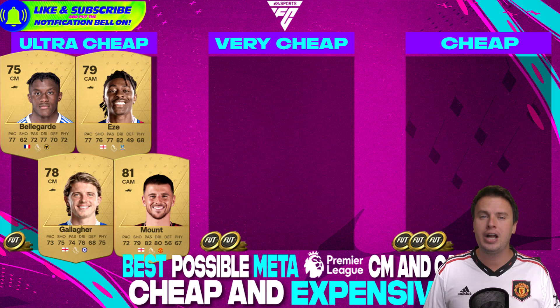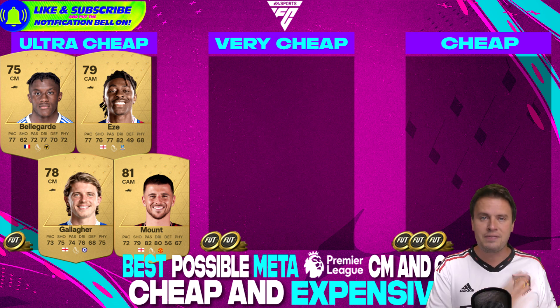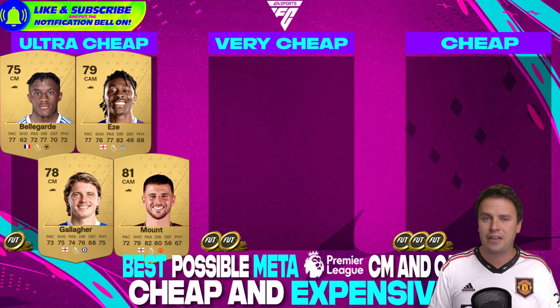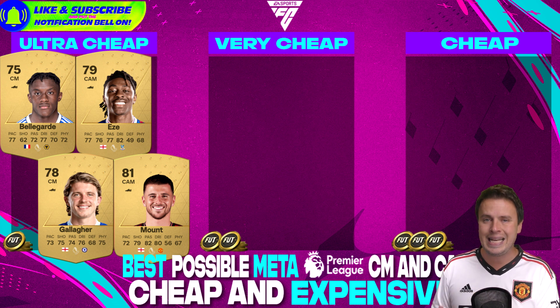We are starting off with ultra cheap players. What do you want for a central mid? Every single episode I will tell you what stats are contributing the most to call a player meta and overpowered. For a central mid, you want all those stats at least 70 or higher. Bellegarde has all those stats above 70 except shooting. Gallagher is close — defending at 68 is his lowest. Mason Mount and Eze are CAMs, so different rules apply. For a CAM, you want pace, dribbling, shooting and passing — defending and physicality are not that important. Best cheap central mids: Bellegarde and Gallagher. Best cheap CAMs: Eze and Mason Mount.